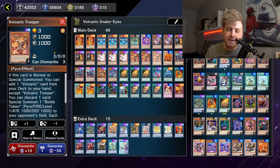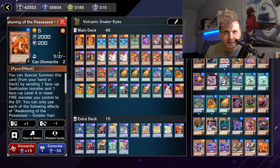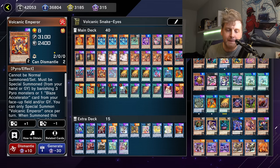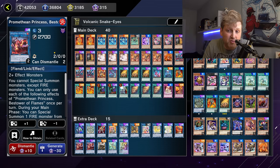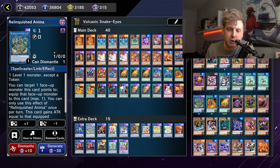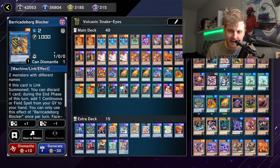It's a fairly consistent FTK. The format on Master Duel is quite different — this FTK can go through Maxx C, which is important. It can also block your opponent out of an Impermanence as well, as you'll see. The deck plays like a regular Snake-Eyes deck, but there's a small Volcanic package — Rimfire is the most important and is searchable off of Snake-Eyes.